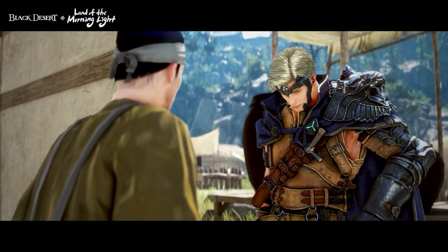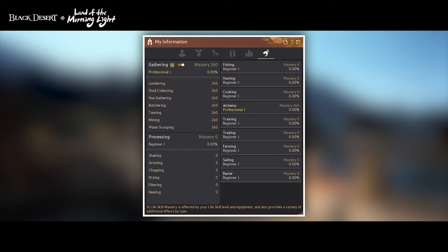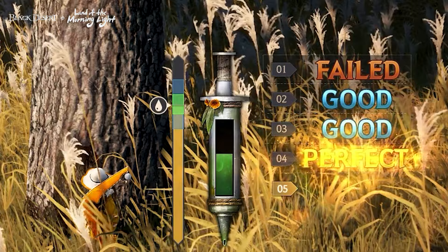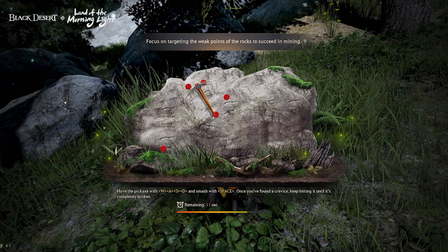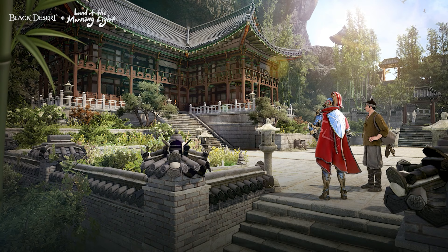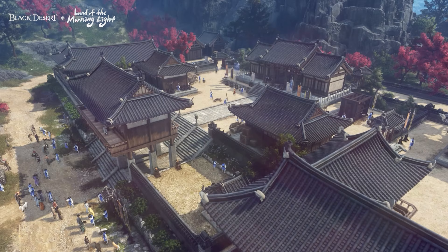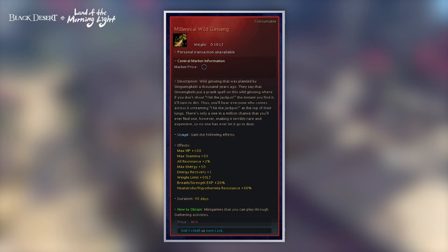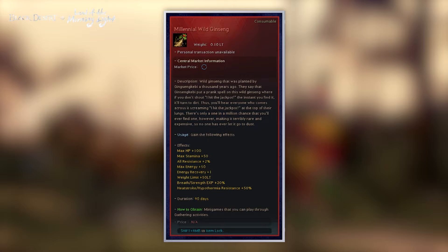New minigames have been added to the gathering life skills. You will embark on quests that revolve around life skills. Completing these quests will give you the Green Thumb Knowledge, which unlocks a skill called Green Artisan. This skill will allow you to turn on gathering minigames, which appear randomly as you're gathering. Spend a little bit of extra energy and get more resources while gathering. There is a new minigame for herbs, lumbering, meat gathering, fluid collecting, tanning, and mining. Through these minigames, you'll also be able to obtain the Millennial Wild Ginseng, an item of extraordinary power that, when consumed, will grant you a buff for approximately three months — or you can sell it on the Central Marketplace.